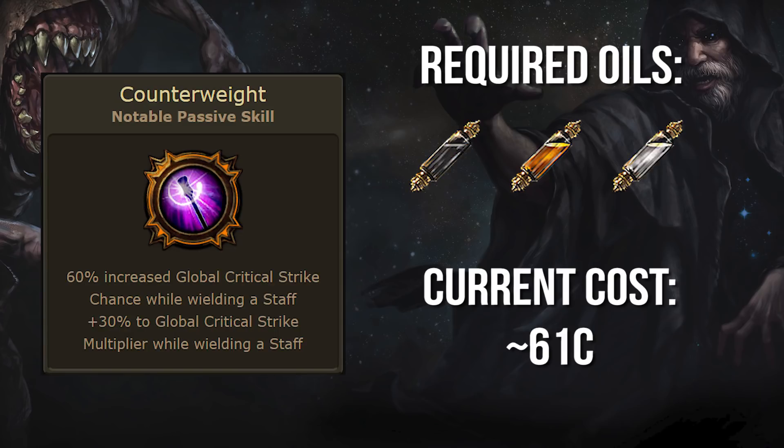This is the node that pretty much all crit staff builds want but can't always find a way to path to. 60% increased critical strike chance and 30% increased crit multi are absurdly high value for this node's relatively small cost.